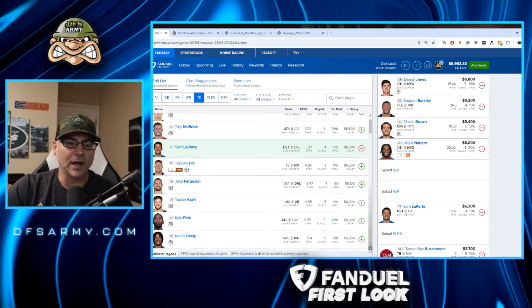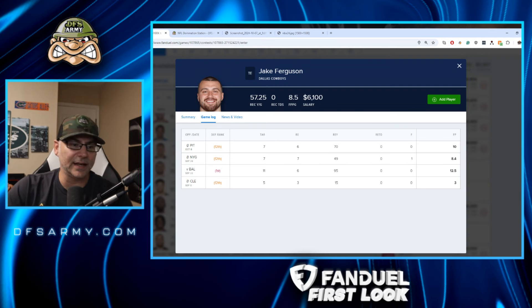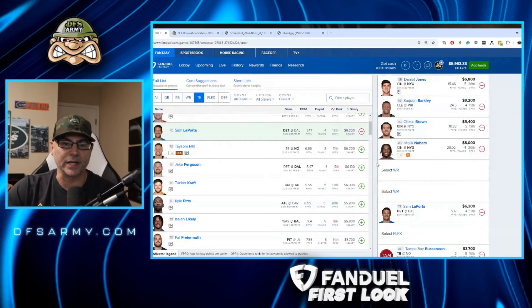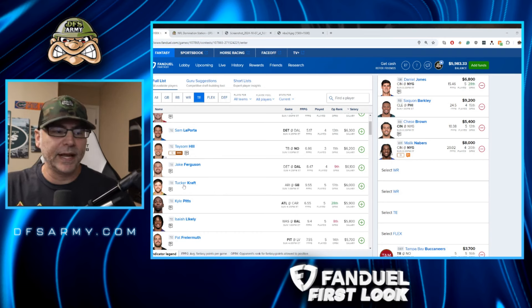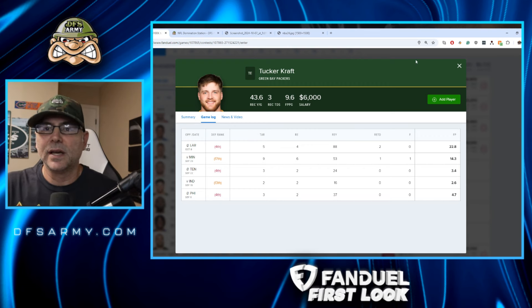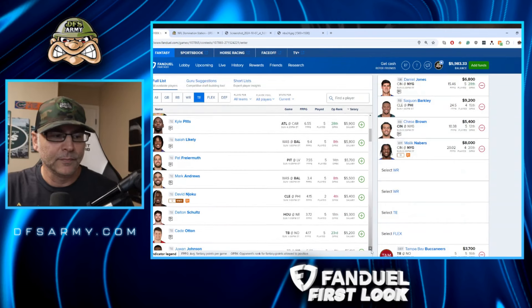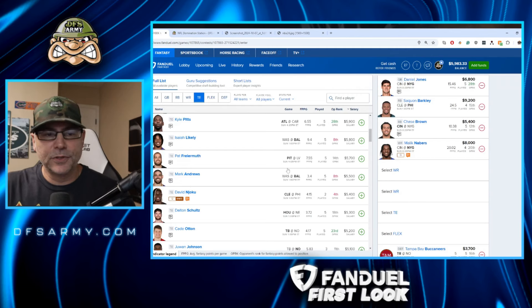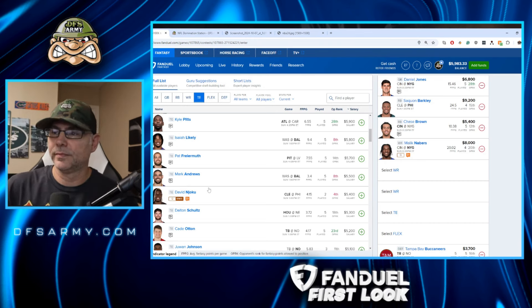Ferguson — love that one too. He gets a lot of targets: seven, six, seven, seven, eleven, six — the targets have been there for Ferguson. Tucker Craft was my core play last week and it paid off, but I don't like chasing it — he's not getting two touchdowns again. Pitts is likely playable. Andrews could win you a tournament this week or get you a zero — big range. Cade Otton is playable. With New Orleans having no quarterback, I'm more concerned about that play.